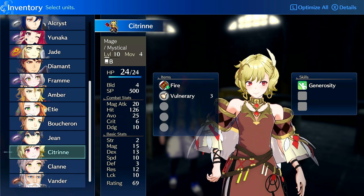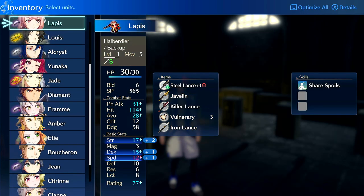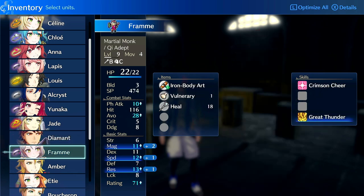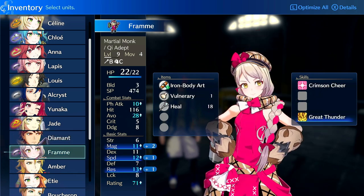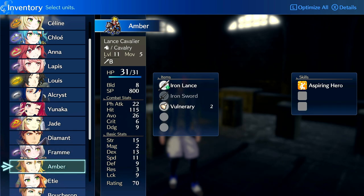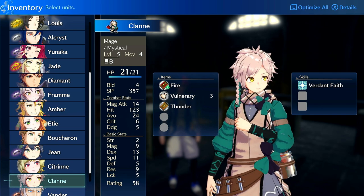Generally speaking, other mages you should run instead of him are Citrine, Saline, Ana on mage, Jaune on mage, Fram on mage. Even Fram is a better mage and she's actually more reasonable to run because she levels herself up from healing the entire time, whereas he struggles to secure kills and deal relevant damage. He does deal decent damage against armor and enemies with low res as a mage should, but his growth rates on mage aren't really the best.